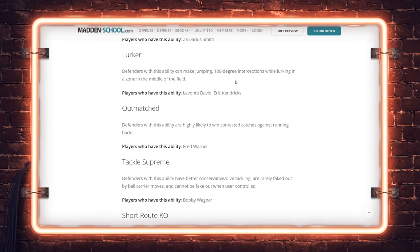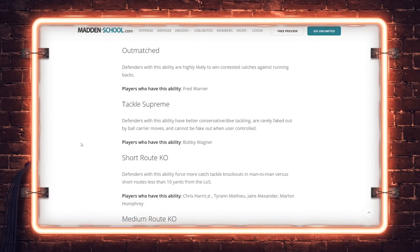Lurker: players with this ability can make 180-degree interceptions while lurking a zone in the middle of the field. I'm curious if this is going to get the super jump animations we've been seeing all year — lurker picking off throws 10 yards underneath the route. That's too drastic, but we also see what happens without it when guys don't animate at all. There's got to be a sweet spot. Outmatched: defenders highly likely to win contested catches against running backs — Fred Warner. Very good in coverage.